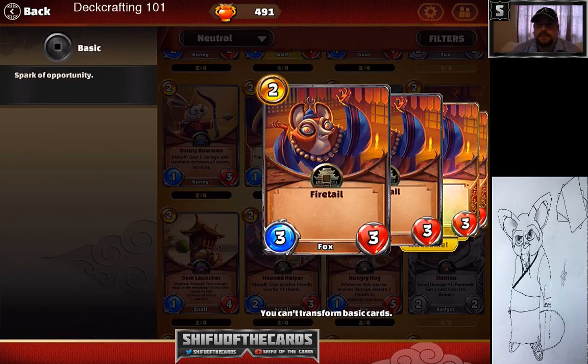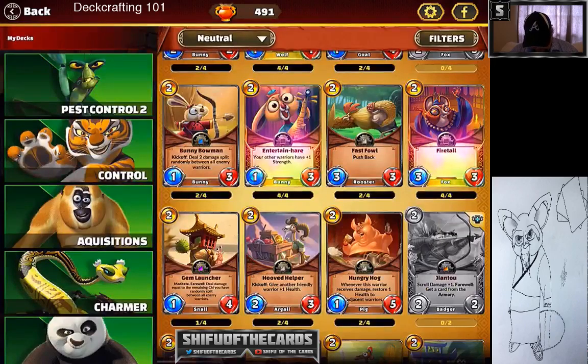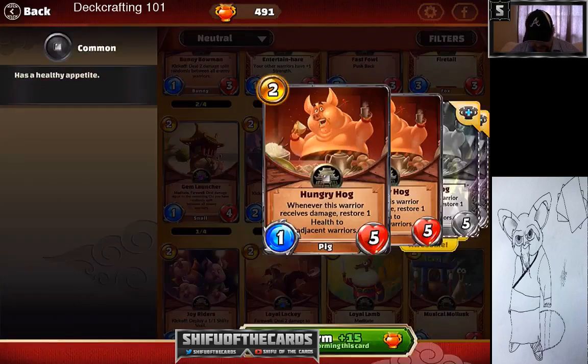Firetail is the same cost as Fast Foul, but the big difference is there's no pushback. Without pushback it's more for early game tempo and just getting creatures on the board. Hungry Hog is a specific card for control decks and healing — the Allergist Pork Plate combo. Hungry Hog is situational for control decks and one of my personal favorite cards.